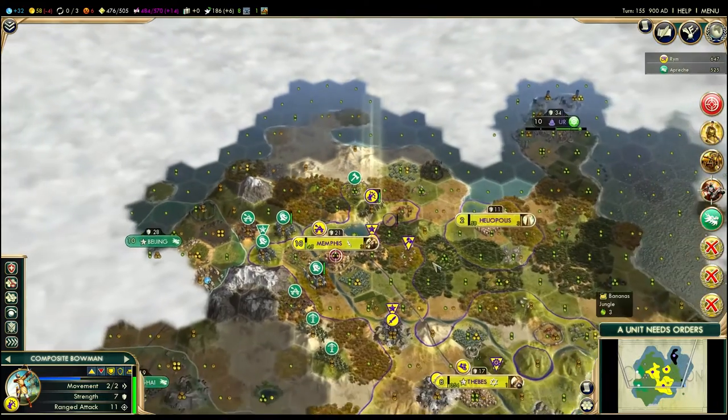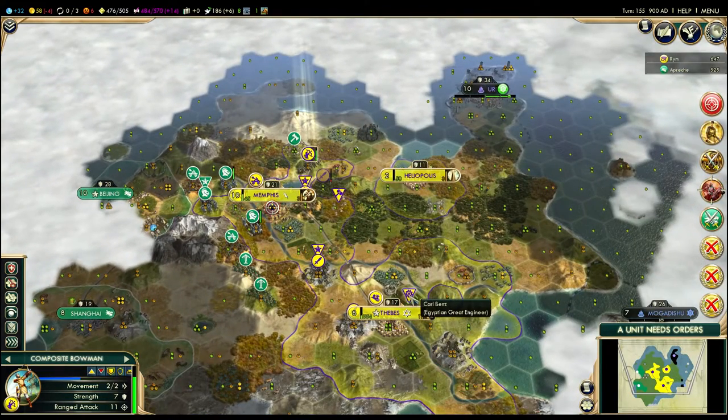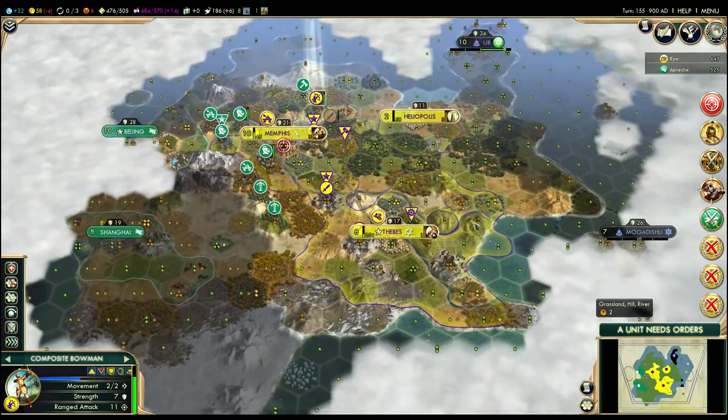The trouble is, I'm very unhappy because I took a gamble and assumed he wouldn't attack right away. This great engineer's not going to help me that much. I figured if he didn't attack me for like 10 or 15 more turns, I could get myself to a much more stable position. So he's learned.